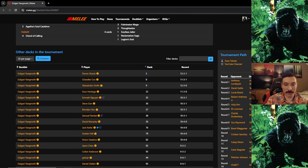The hand I kept was a little suspicious. I could have mulled to six and tried to find something better — maybe a fast Yawgmoth or more lands. In hindsight, it's definitely reasonable to mull that hand. That was my first loss — shake it off, all good, still going.